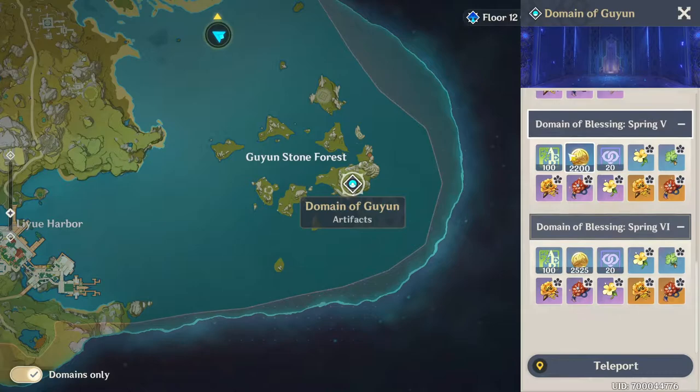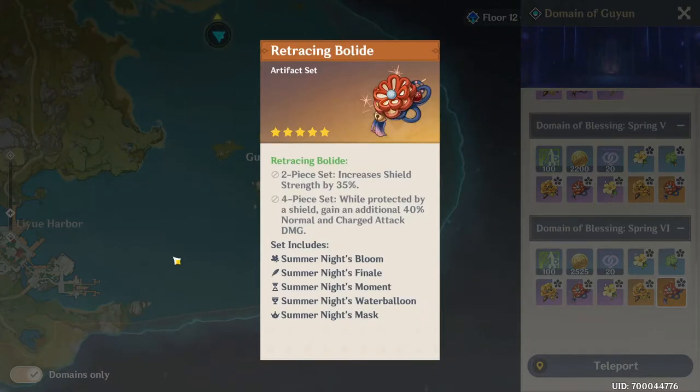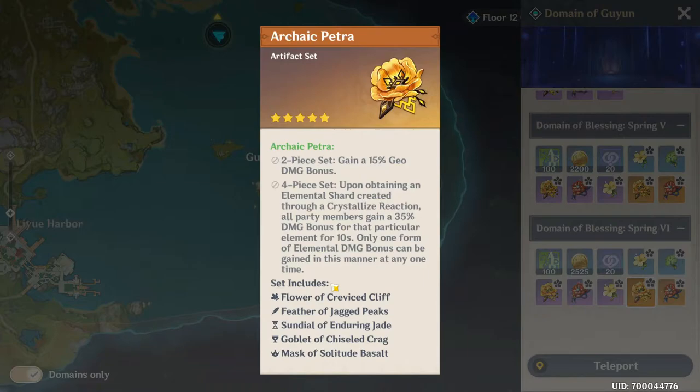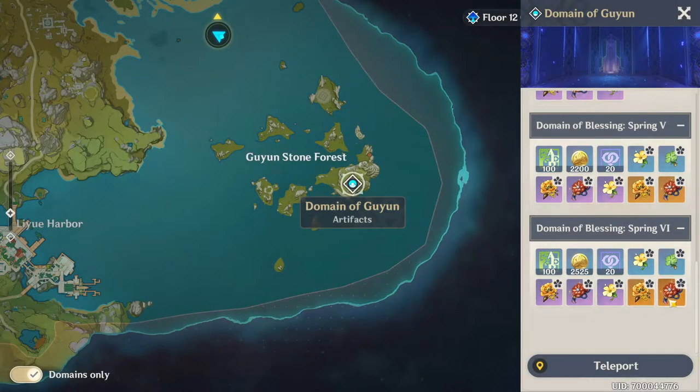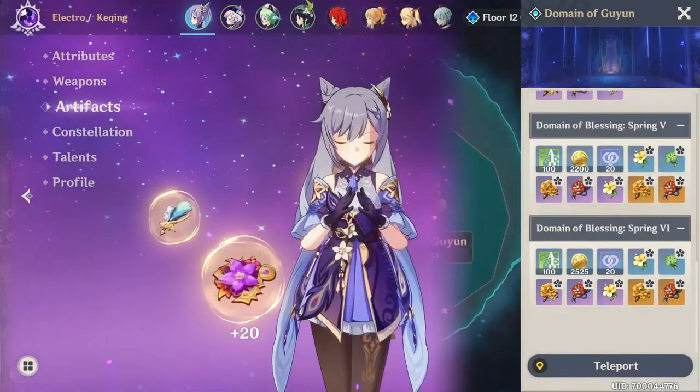I have zero experience with the Geo shield set, but I've heard it only increases damage for the character who puts up the shield — so if Noelle gives herself a shield, only she gets the damage bonus, not the whole party. That's probably not the best set. For a Geo DPS character like Ningguang or Zhongli in the future, the Archaic Petra set is probably the number-one choice. You can also do two-piece Geo and switch to something else. Geo sets overall need more experimentation.